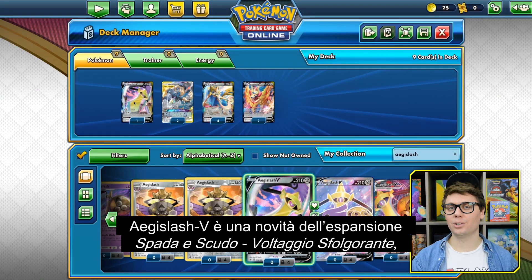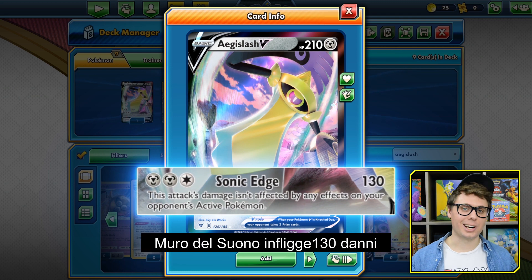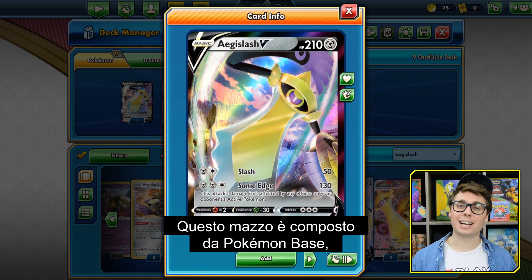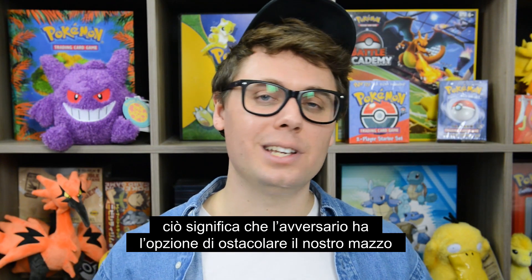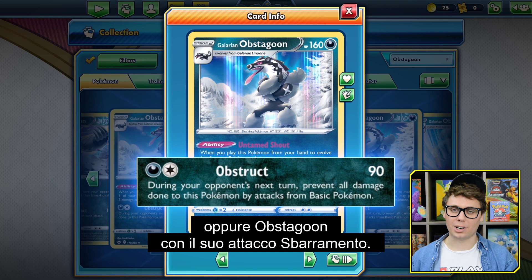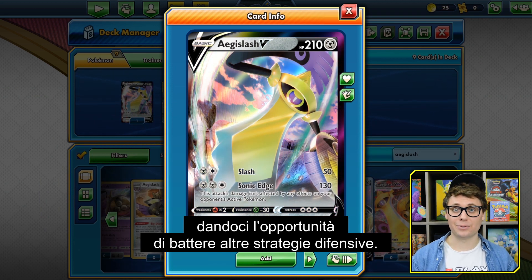Aegislash V is new from the Sword and Shield Vivid Voltage expansion, and its Sonic Edge attack is a welcome addition to this deck's already formidable arsenal. Sonic Edge deals 130 damage for 2 Metal and a Colorless energy, and it ignores all effects on the opponent's active Pokemon. This deck is made up entirely of basic Pokemon, Pokemon V, and Pokemon GX, which means the opponent has the option to wall off our deck with Pokemon like Decidueye and its Deep Forest Camo ability, or Obstagoon with its Obstruct attack. Sonic Edge cuts through the effects of these abilities and attacks completely, giving us an opportunity to beat other defensive strategies.